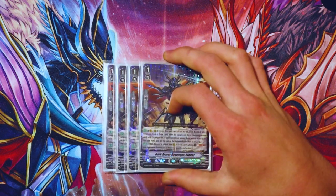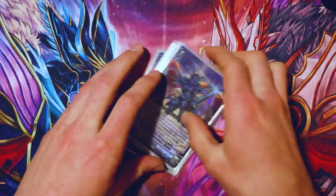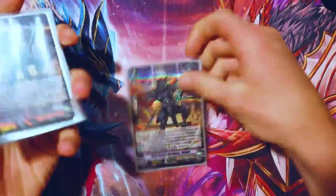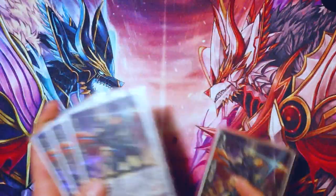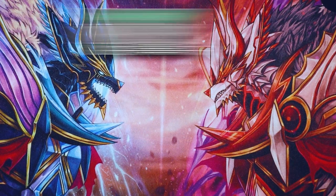Moving on to the grade ones: we run four Dark Armor Revenger Rinal. Its skill is on Vanguard or rearguard when its attack hits or it boosts a successful attack on the Vanguard, you can check the top three cards of your deck for one Revenger, add it to hand and put the rest on the bottom of the deck. Its second skill is when it's retired by your card's ability, Soul Blast one and your opponent chooses one of their rearguards and retires it. Nice little control, costs a Soul Blast, gets your resources out. It can search for Raging Form right at turn one and probably get a guaranteed search out of it. Use it as your Vanguard booster — you might get two to three guaranteed searches leading up to riding to grade three. Great card.